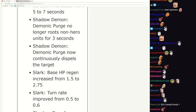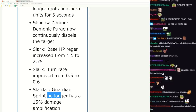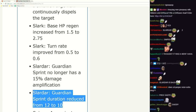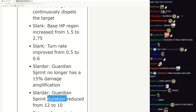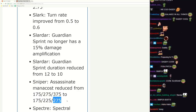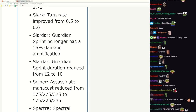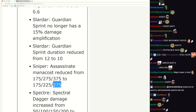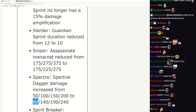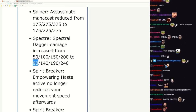Spirit Breaker - Guardian Spirit no longer has 15% damage amp. Pretty nice - this is already active, so all this is live for DAC tomorrow. Sniper Assassinate mana cost reduced - Sniper does have some mana issues later on, that's pretty nice, nothing significant though. Spectre - pepper hands, rip from Spectre. Let's see what we got - almost double her damage at level one dagger.